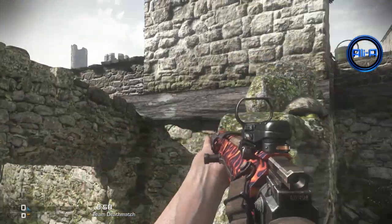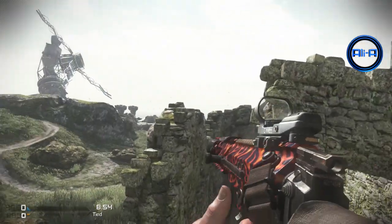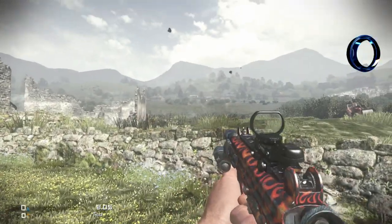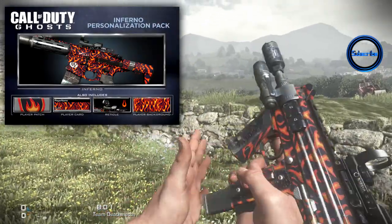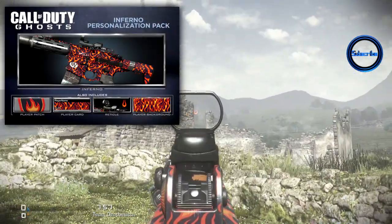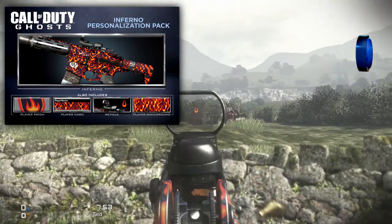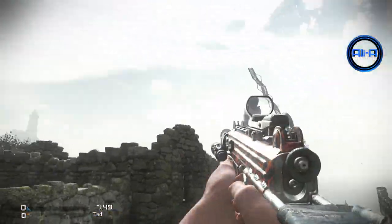It comes with its corresponding reticule, which is actually quite good. It's quite a small reticule, fairly precise. You could use it easily within multiplayer, which is always good news. On screen here, you can actually see everything that comes along within the Inferno package — the player card background, patch, and all of that good stuff, so you guys can know whether or not you'd like to purchase this.